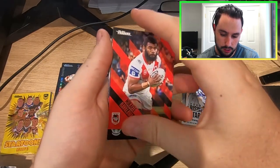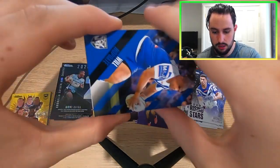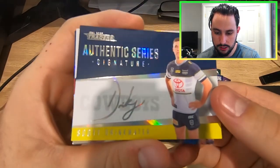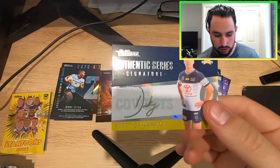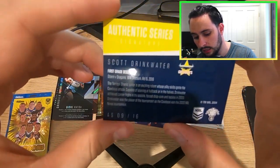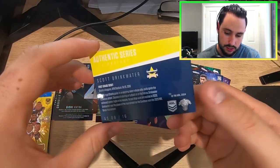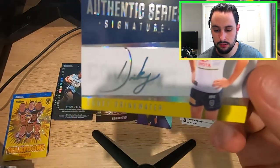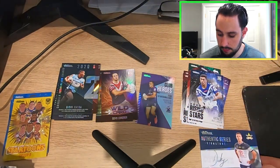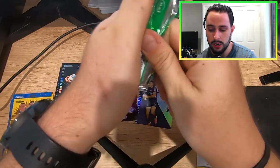Oh! Oh, looks like we have something guys — we have something here! We pull these away and we have got a Cowboys signature — Scott Drinkwater! Let's go! Authentic Series signature, Scott Drinkwater — that is something worth coming to look for. A signature! It does look like this is just a print one, which is a little bit upsetting, but nonetheless Authentic Series number 9 of 16. Drinkwater — it does look like it's just an imprint, not an actual signature, kind of like the bronze last year. But my first signature of the year.